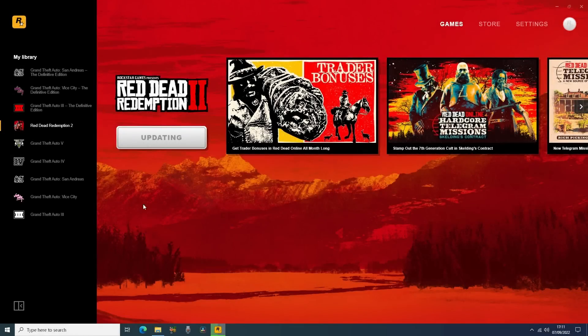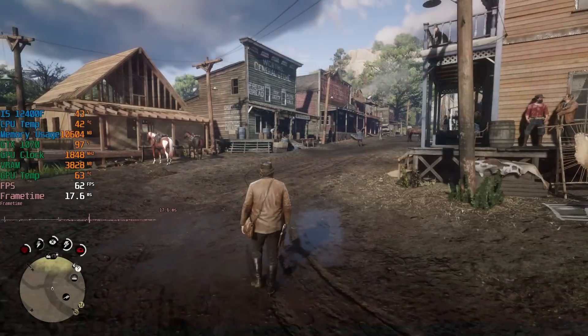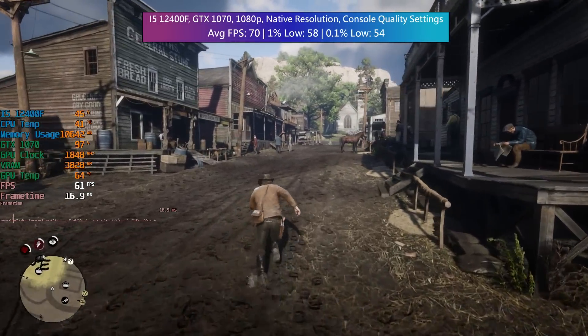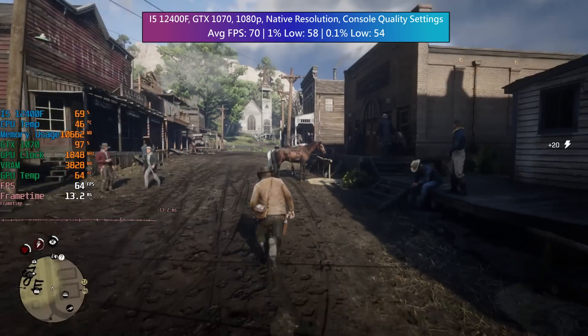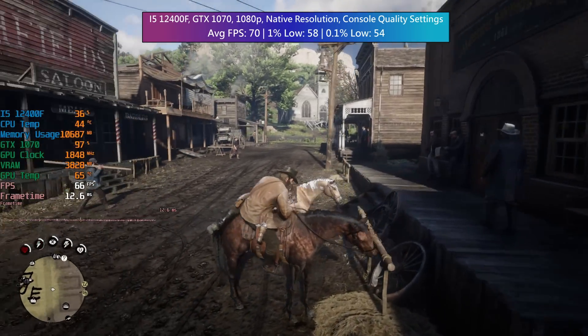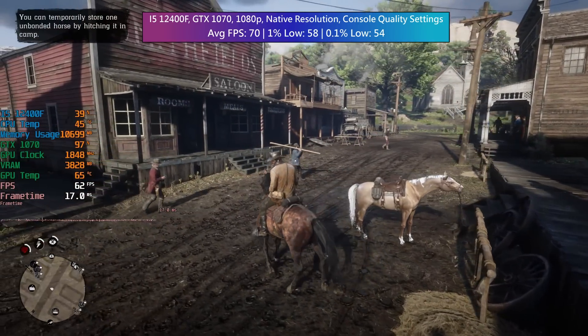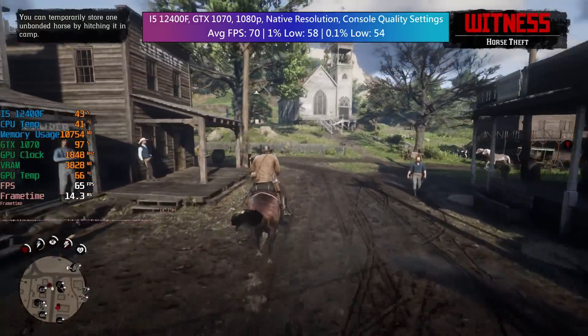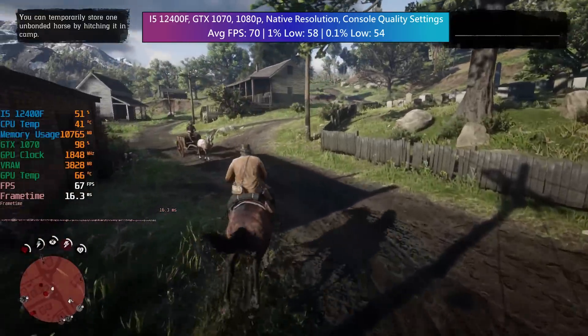Hello everyone and welcome to another video. Firing up Red Dead Redemption 2 this morning, I was greeted with an updating icon. About 5 gigs later we were back in the game. Performance hasn't improved since I last tested the game with my i5 and GTX 1070 — it's still running at around 69-70 frames per second on average with console equivalent settings at 1080p.